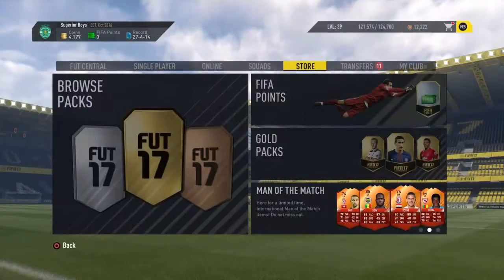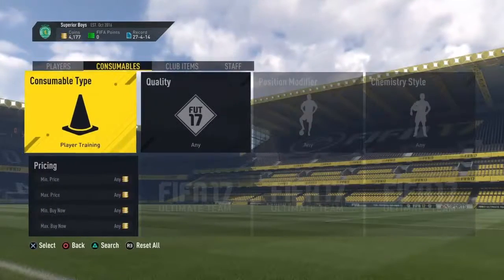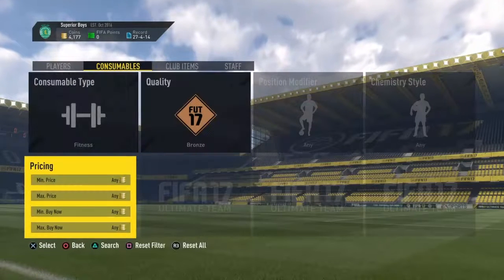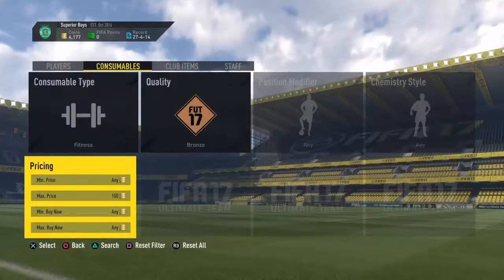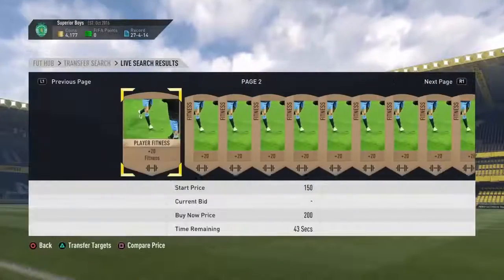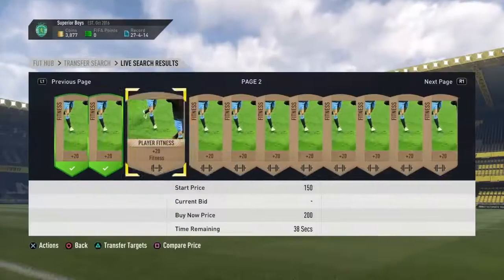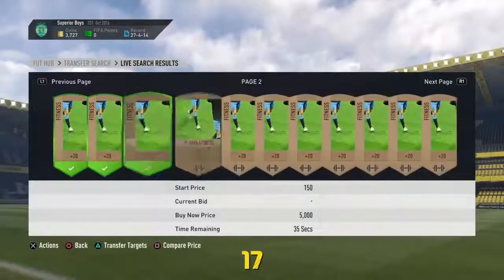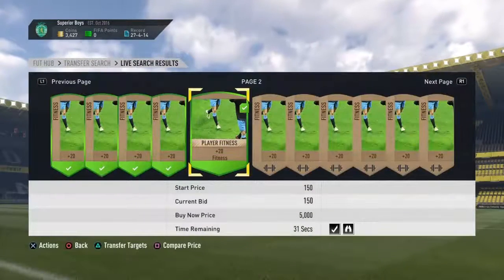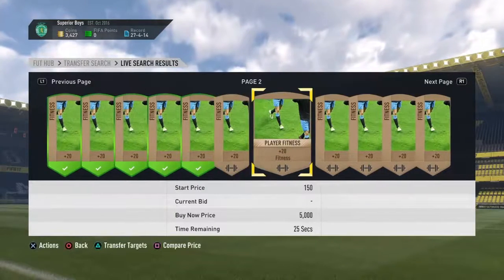The second method I have for you guys: come to the market, go to consumables, then fitness, look for bronzies and put max price at 150. Just search for it and put some bids on it. You win most of the bids you put on, so don't worry about that, because most people will just buy these fitness cards for the 200 coins buy now price straight up and won't really care about the bids.